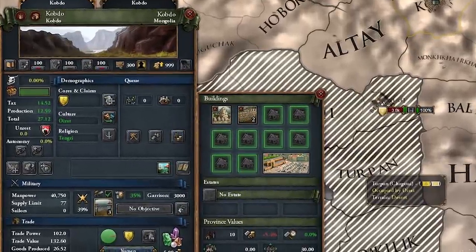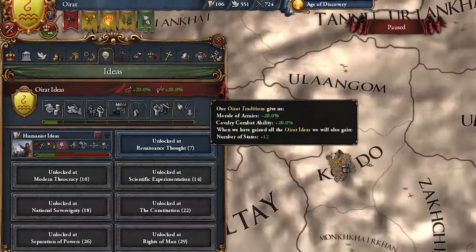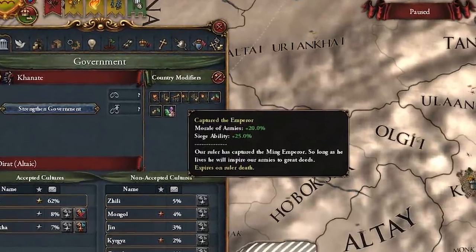It wasn't just the bookmarks that they managed to change, but also ruler traits, province development, centers of trade locations, government types, generals, and so much more. All of these with Iron Man achievements enabled.